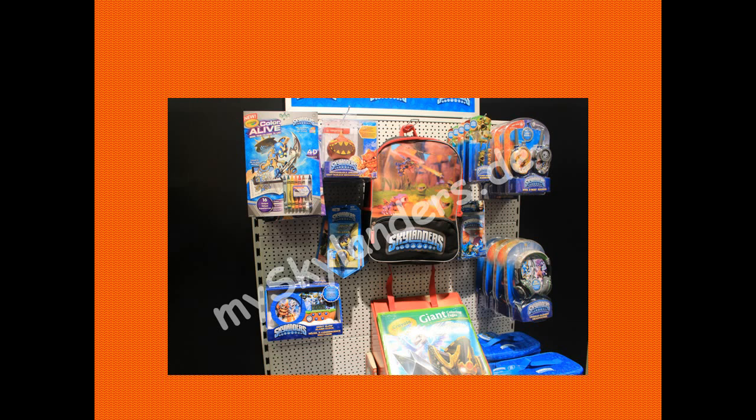Moving on, I am quite interested by some of these. You can see some of the traps from Trap Team — some of the legendary coloured traps. There's a backpack there with Chopper and Spry. Color Alive — it looks like an iPad thing. Speakers. What's interesting to me is there looks to be some sort of Stump Smash igniter — but they're headphones. I really, really want a pair of those because they look really cool; you've got Stump Smash's hands as the earpieces. Then there are headsets and walkie-talkies. It doesn't say Skylanders Superchargers specifically — it just says Skylanders.